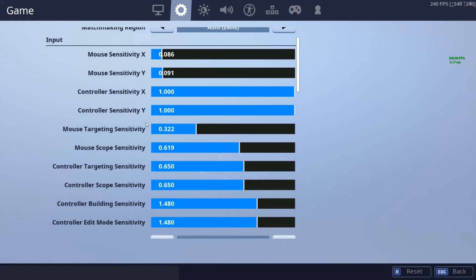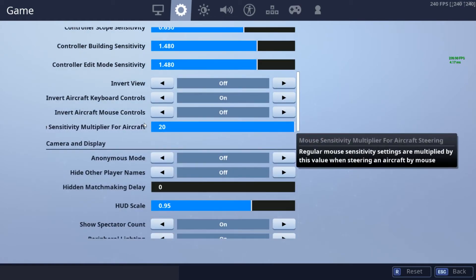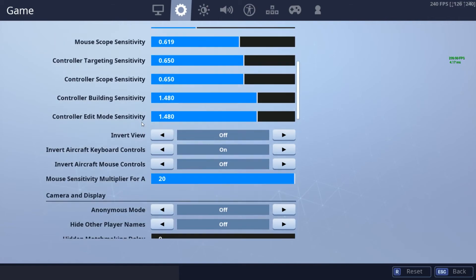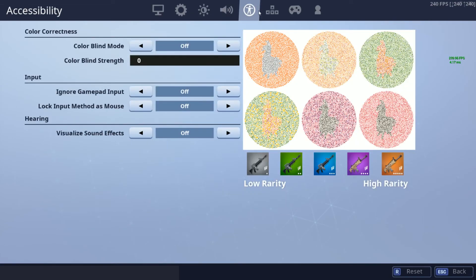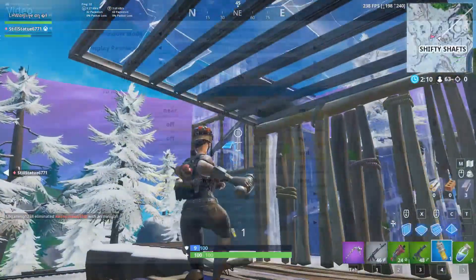Sensitivity. In my opinion, the sensitivity is really good for aim because I can still hit my shots even though I use a high DPI. So I'd recommend this DPI. Those are the settings I use — I don't think these are pointless to put on Epic. But yeah, those are my settings.